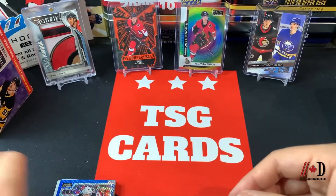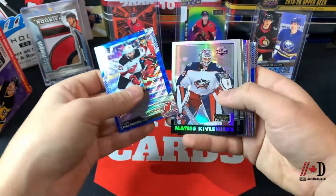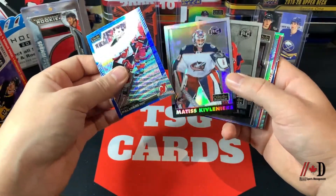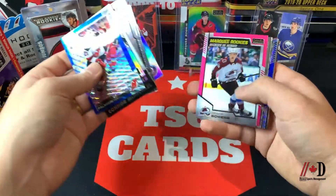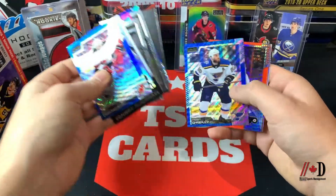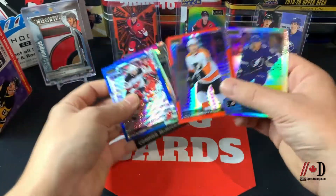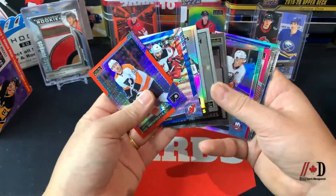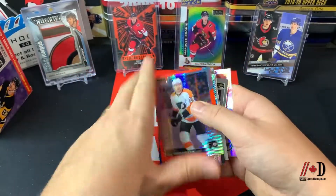That's all for this break. To run through the highlights: the blue surges were really nice, the Matisse Kivlenieks rainbow is beautiful — tragic circumstances but a beautiful card — another rainbow, some rookie cards, a matte pink rookie, blue surges of Elvis Merzlikens and Ryan O'Reilly, and the James Van Reimsdyke numbered out of 199 as the top hit. Let me know your thoughts on OPC Platinum retail in the comments below, make sure to subscribe to the Dyne Sports channel, and thanks so much for watching — we'll see you again soon.